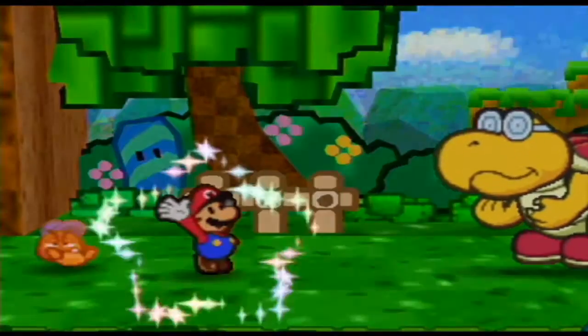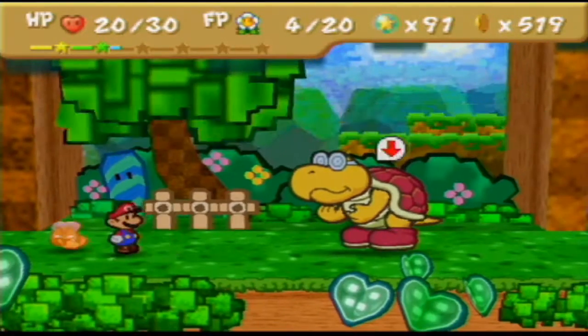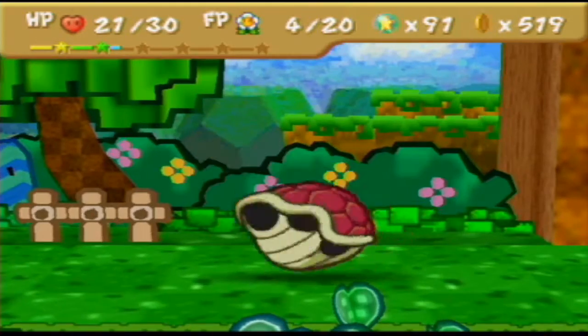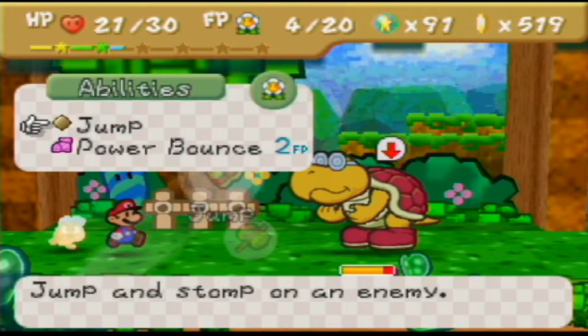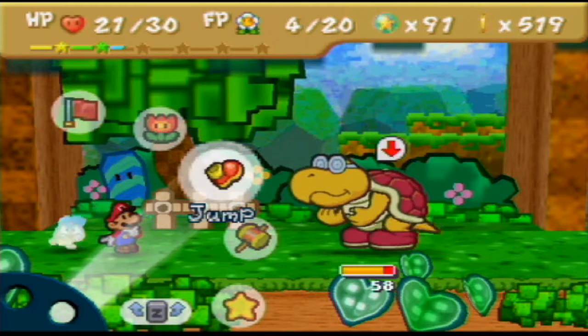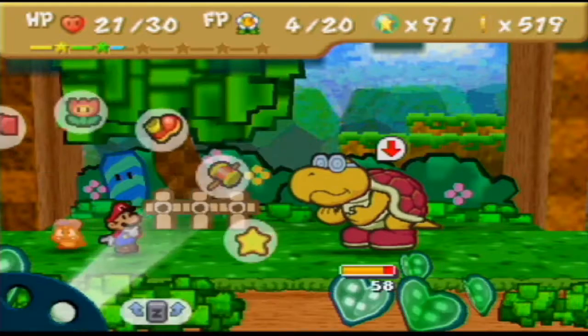I'll go ahead and focus. I think that's another good option — just try and top off on star power. With Mario alone there's not really that many options because of his high defense power. Jumping on him doesn't do too much — it just knocks him over for one turn, and then he'll just get back up and attack you.